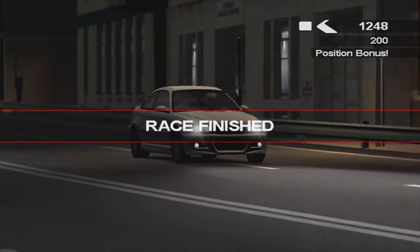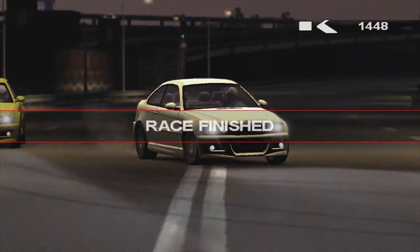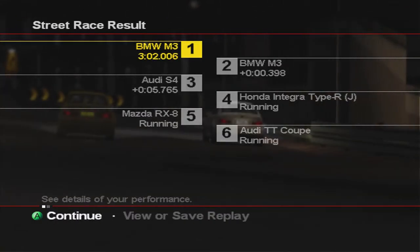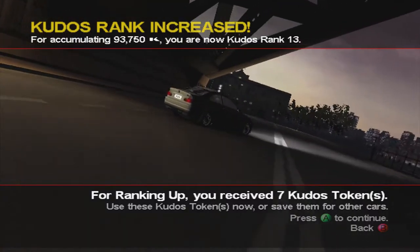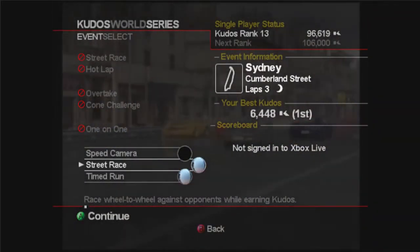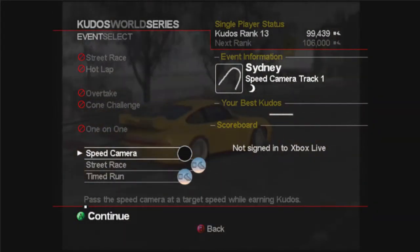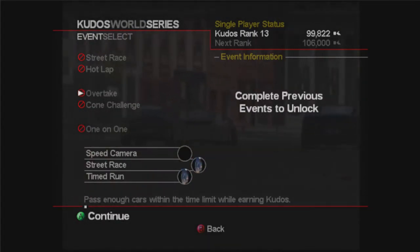So that's another race ticked off, another clean race. 200 for position bonus. The Honda, Mazda and TT Coupe are still running — 7 kudos tokens. Ranked up again — ranking up every race still. 93,000 kudos in total. And that is going to do it for this episode guys. Next episode we're going to do the speed camera, one-on-one, cone challenge and overtake in this series — the next four races. I hope you enjoyed it — if you did please like and subscribe, and I'll see you next time.